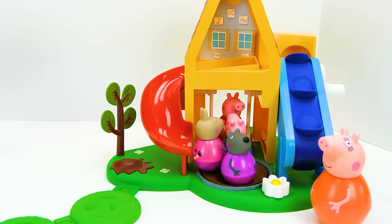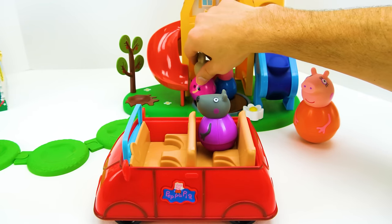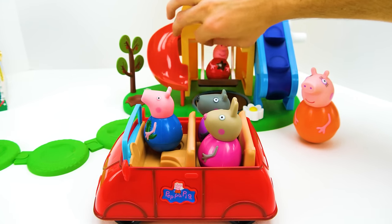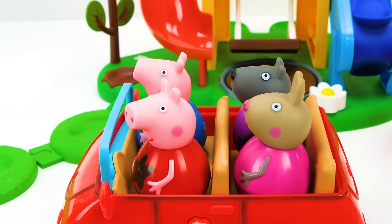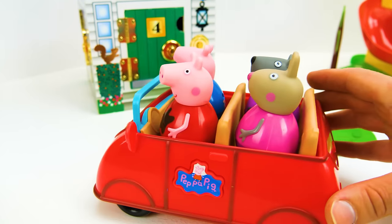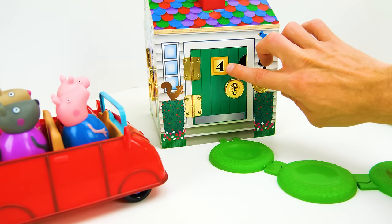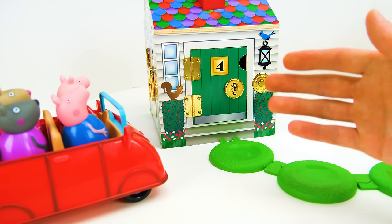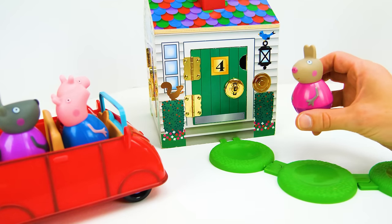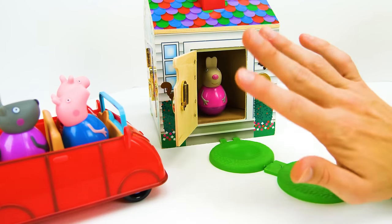Mummy Pig says it's time to go home. Peppa wants to drive home in her toy car — hooray! Can you help me remember who goes behind the green number four door? I think it was Delphine Donkey. Let's ring the doorbell and unlock the door so she can go inside and get cleaned up for dinner. Bye Delphine, thanks for playing!